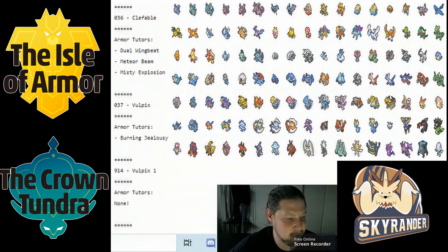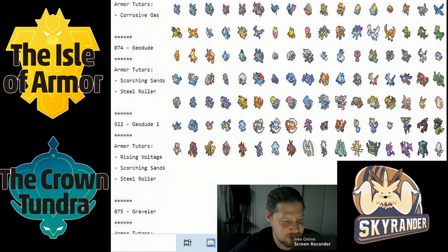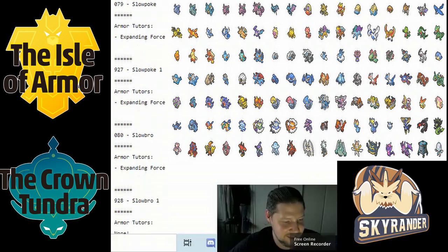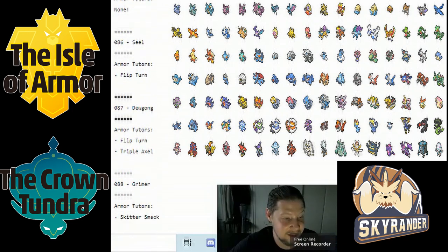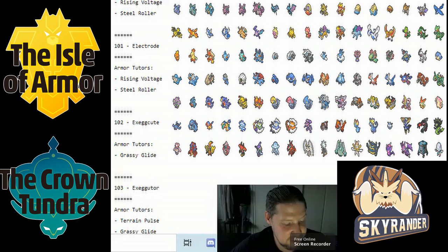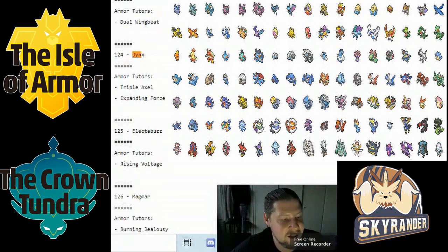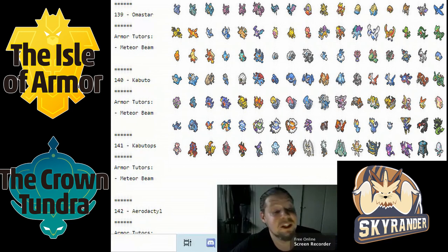Next Pokémon on the list — skipping ahead to Jynx, which got Triple Axel and Expanding Force. After that, Omastar got Meteor Beam. With Shell Smash, Meteor Beam will allow it to be quite ferocious. Kabutops got the same treatment, though Kabutops is not necessarily that much scarier with a special attack.